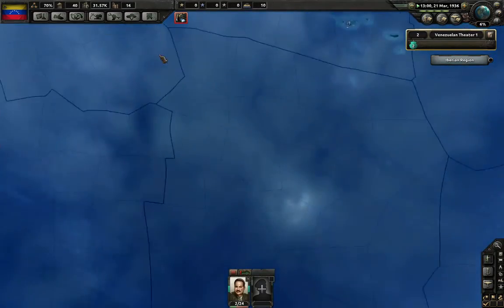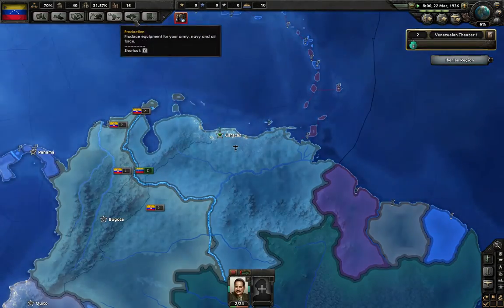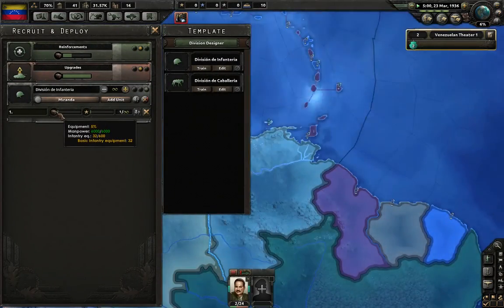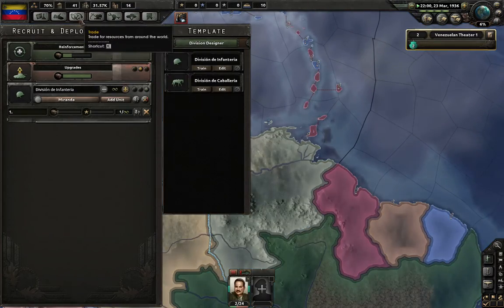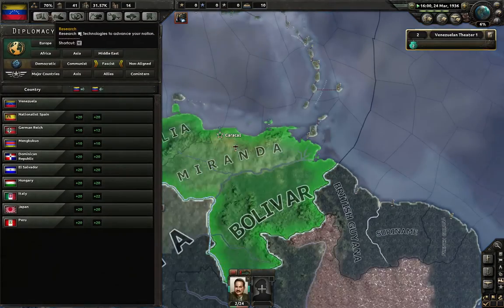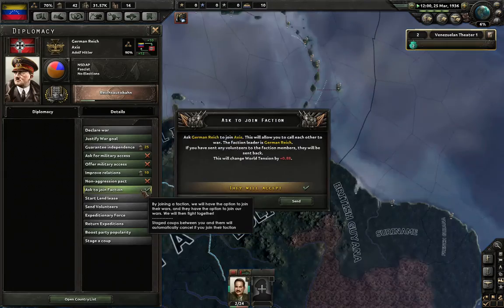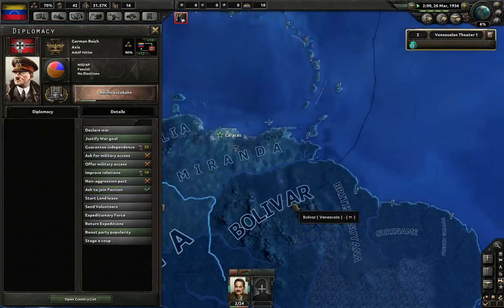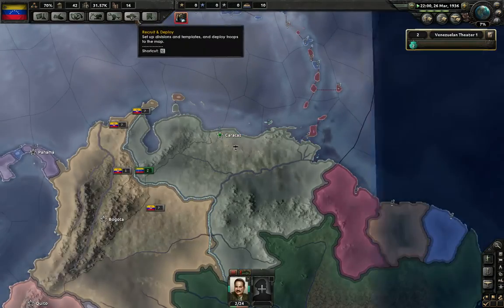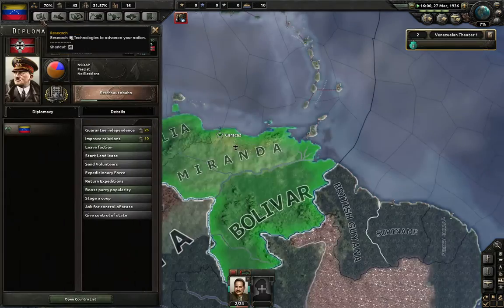We need to have at least thirty divisions. We have two divisions, so we can't do anything there. We are increasing the amount of basic infantry equipment we can have. As I am going to be looking to join this faction. We are now with Germany, fascism. We have now joined Germany's faction.